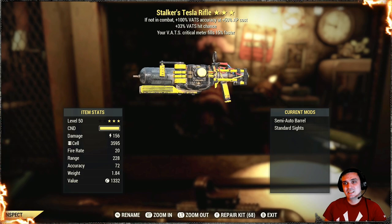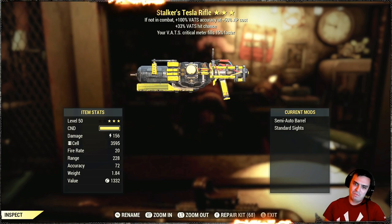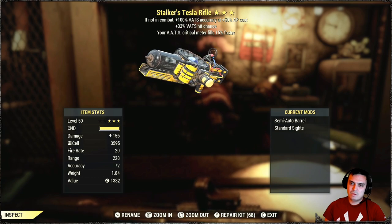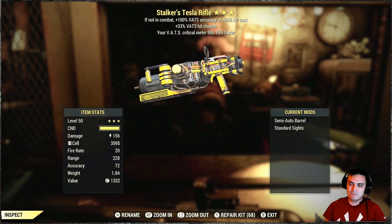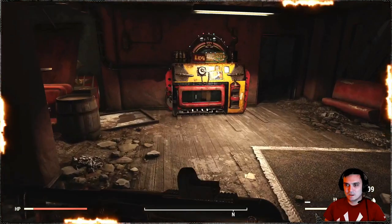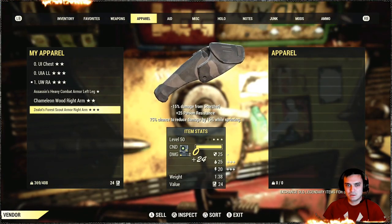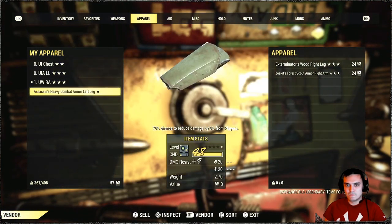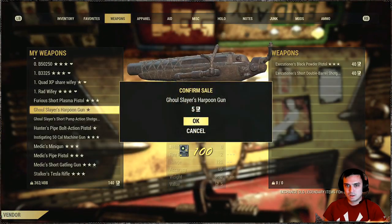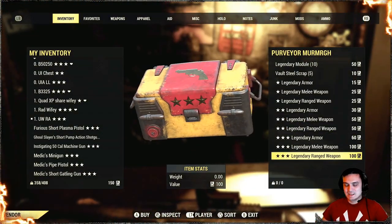Final pull for January 2021. Stalker Tesla — VATS hit chance and VATS critical meter. This sure doesn't look good. I think someone said that I really underestimated the stalker's effect — maybe I should give it a try. Well, you know what, I still got script. Let me quickly get rid of some junk. There we go. Adios. And this is going to be my last pull — come on, baby. I believe in RNG.